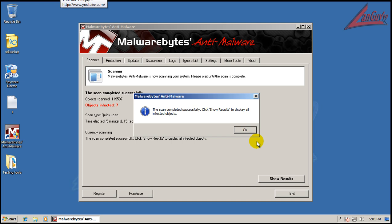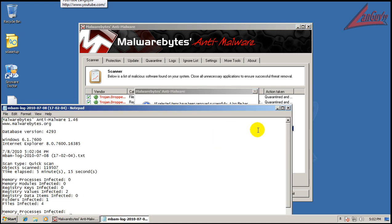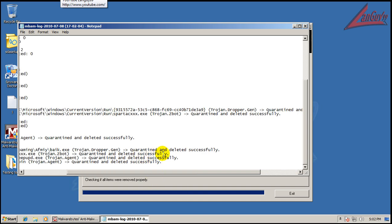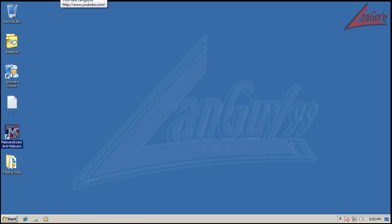Malwarebytes was able to finish - found seven things. We definitely got some things: we got Zbot, a Trojan Dropper, a couple of registry keys, and a Trojan Agent. We're going to remove all of these. Quarantine and delete successfully for all of them. None of these say 'delete on reboot' - they all say deleted and quarantined successfully, so there's no point rebooting.